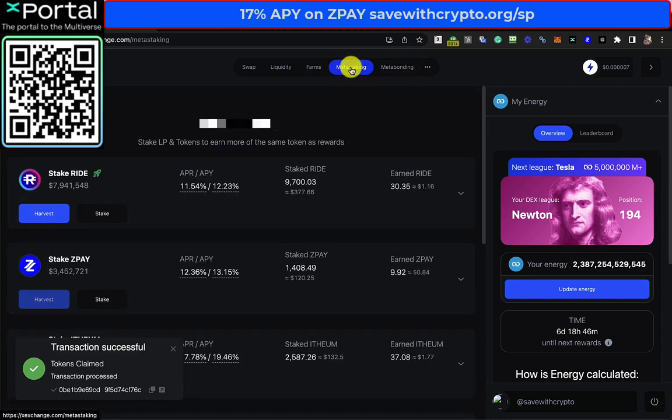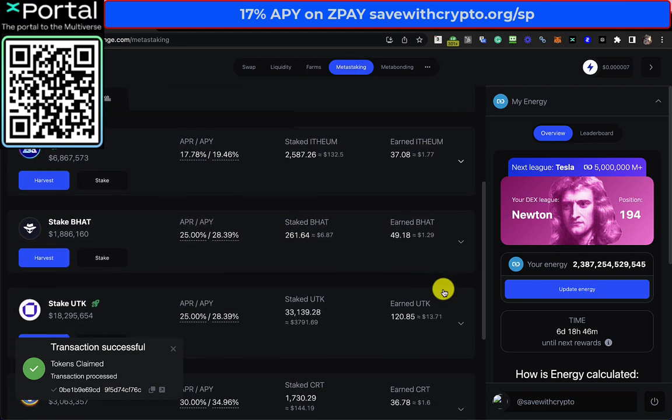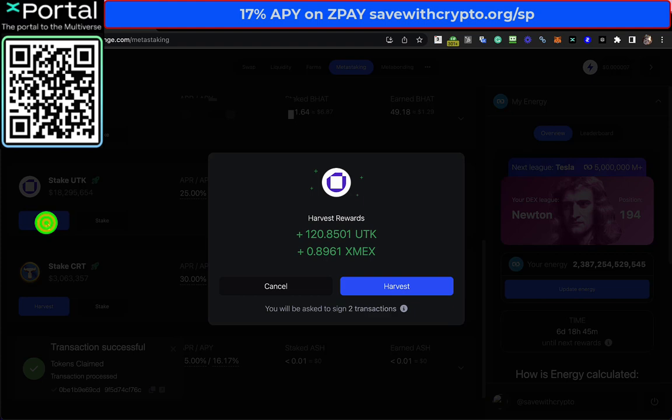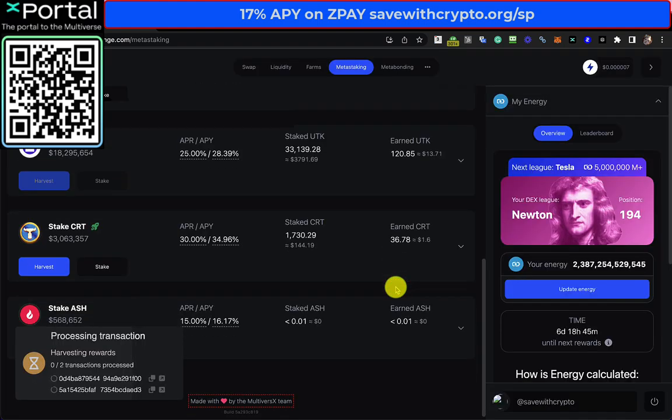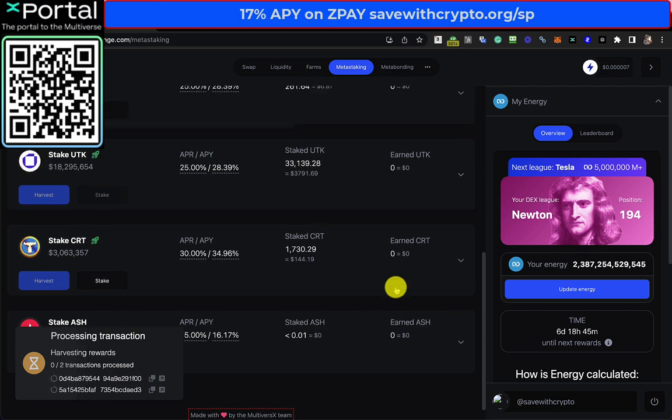Let's have a quick look at Meta Staking to see if there's anything worth having here. There's $116 of RIDE — not really worth it. $13 of UTK — that's probably worth it. A minute amount of CRT. That's probably about it really.